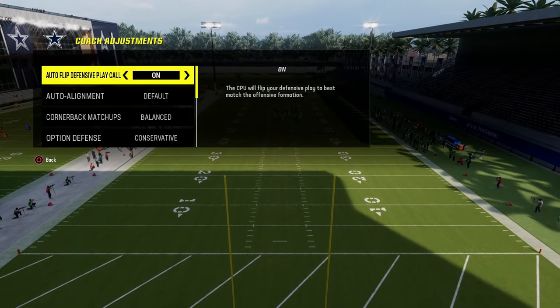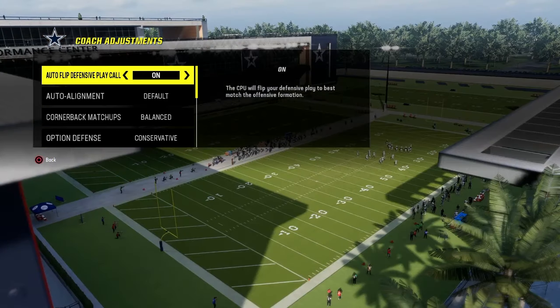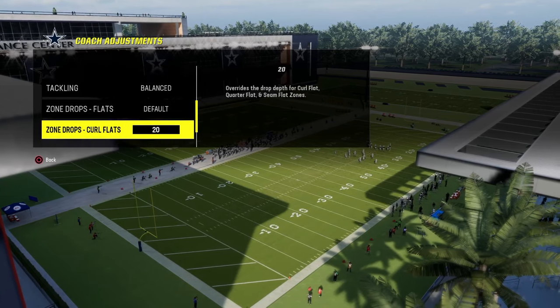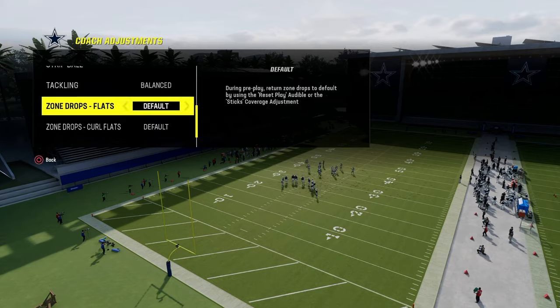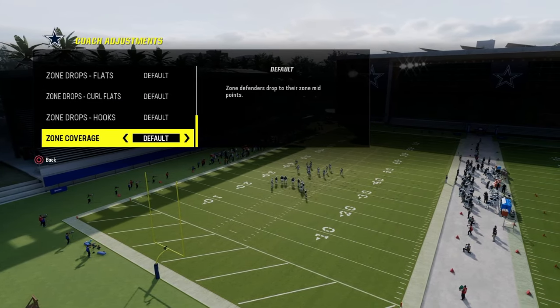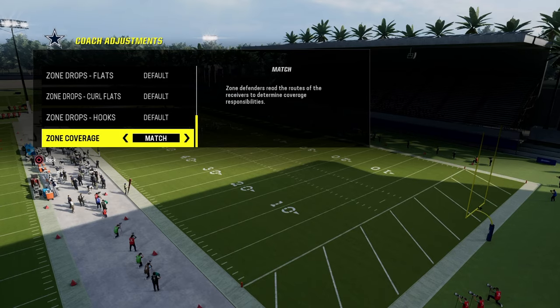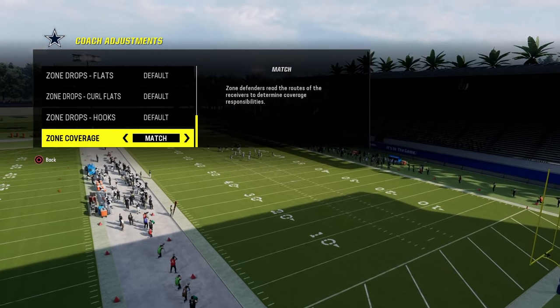First and foremost, for this specific defense, we are going to leave our auto flip defensive play call on. Our auto alignment is going to be on default, and our option defense is going to be on conservative. Everything stays on default except our zone coverage — we're going to turn match on when we're in Dime Normal. This makes the cover three play a lot smarter and you'll get a lot more reroutes because you're on default line, not baseline.